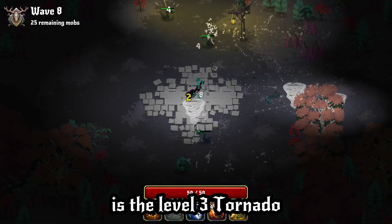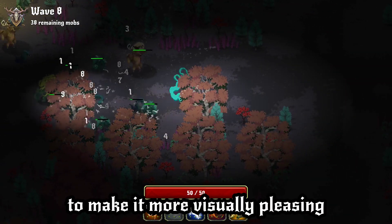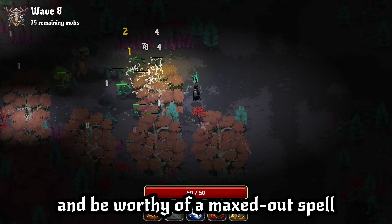Another change for this week is the level 3 tornado. I added a pebble throwing effect to make it more visually pleasing and worthy of a maxed out spell.